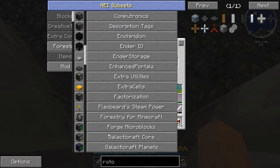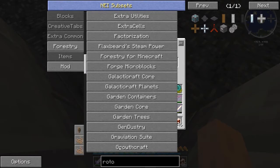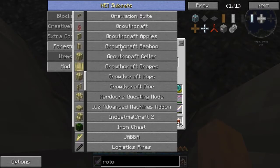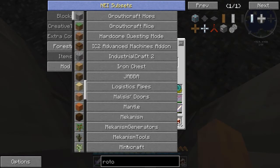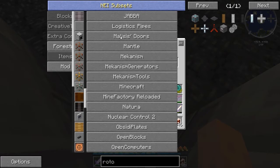We've had all this stuff so far. I don't remember Garden Containers — that looks new. We've had Growth Craft. So far just those three new ones. Oh nice — Malice's Doors! I don't recall that getting added, but this is actually a really awesome mod.